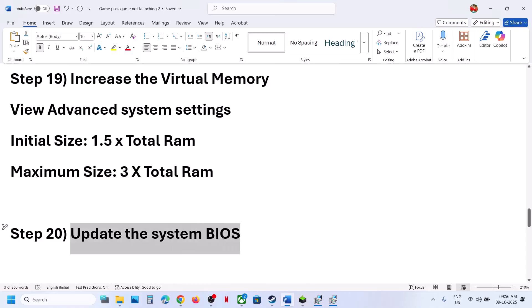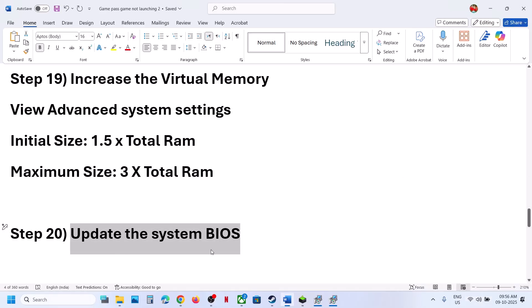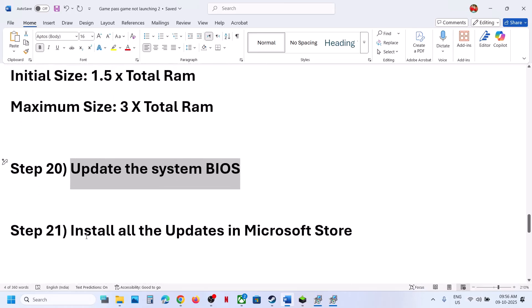Still not working? Update the BIOS. Go to your system manufacturer's website, select your model number, and update the BIOS. For laptops, make sure the battery is above 10% and the AC adapter is connected during the update. After the BIOS update, log in and launch the game.